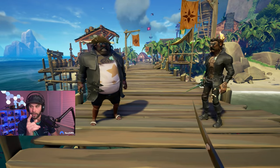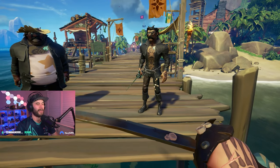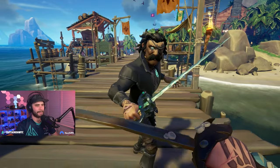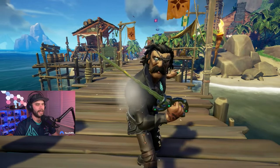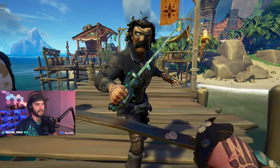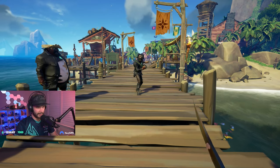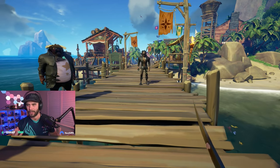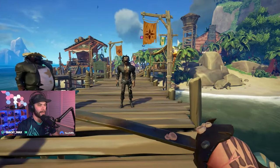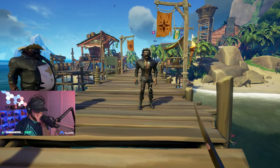Sword per one slice is 25% damage. You get this cool little combo if you hit somebody three times — even if they block, it'll still do the same thing. Three hits will cause a knockback. If you hit the third hit, it'll knock back the person. But if they block the whole time, it'll knock you both back a little bit. You can use this combo to knock people off boats, knock them off ladders, whatever the case might be.